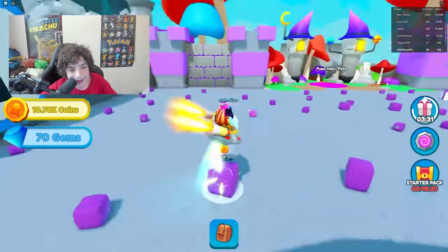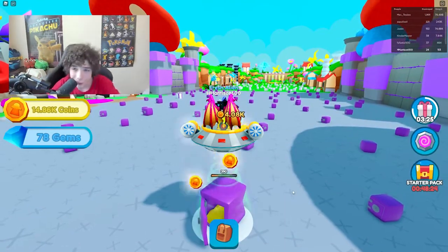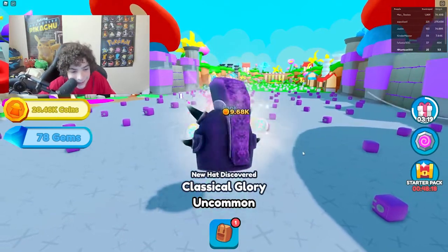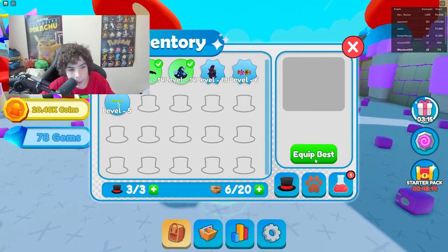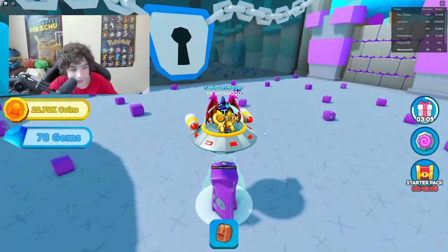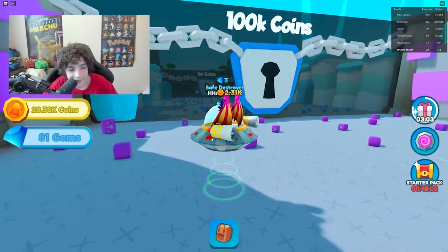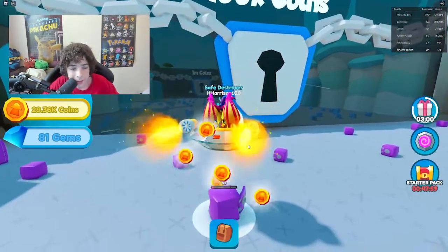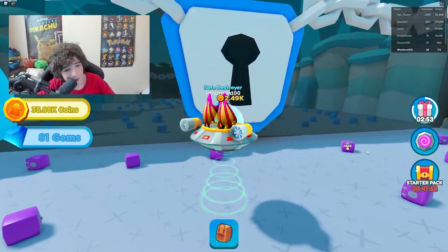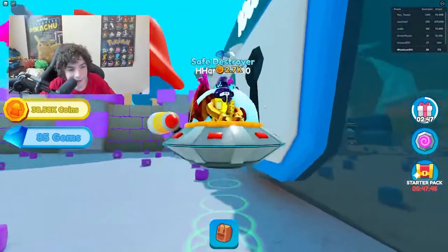We got eight diamonds from breaking that safe. We're almost at a hundred diamonds, which is good. Got another hat — equip best. We need to keep breaking safes; we need 100,000 coins to go to the next area and I only have 27,000. We're getting coins pretty fast though — already at 35,000.